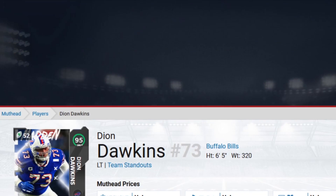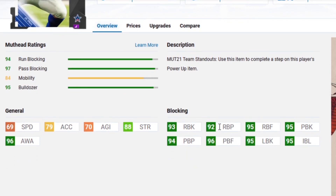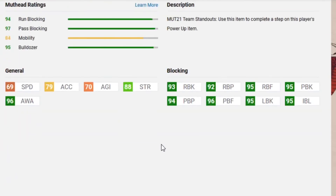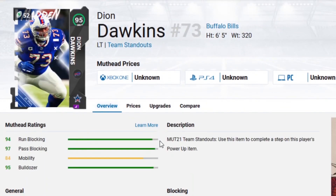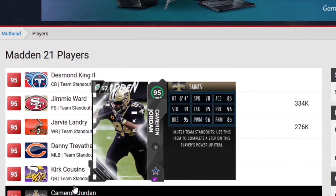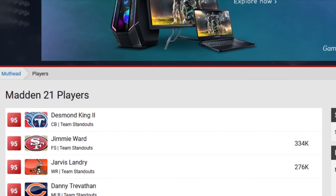Dion Dawkins is the next card and this is going to be the last card I showcase for this video because this is getting pretty long. This card is pretty solid: 93 run block, 92 run block power, 95 run block finesse, 95 pass block, 95 pass block power, 96 pass block finesse, 95 lead block. Very good card — he is an agile left tackle. Just a solid card, nothing really to complain about. I think Bills fans would like this one. But that's going to be the end of this first video for team standouts. We've got a few more up to Anthony Hitchens, so I'll talk to you guys in the next video. I'm out. Peace.